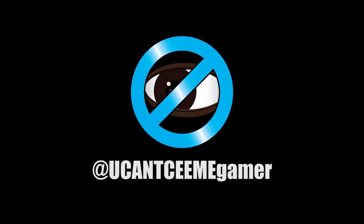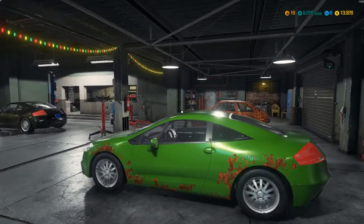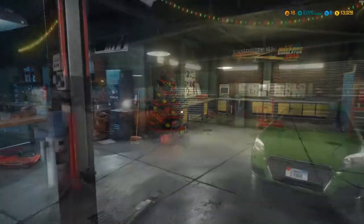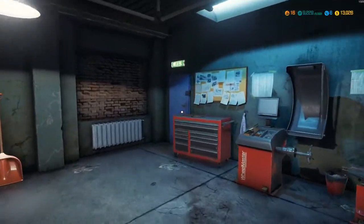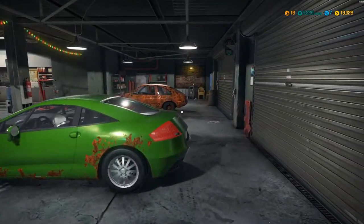What up y'all, back again on Car Mechanic Simulator 2018. If you watched my previous video, I wanted everybody to vote and let me know what car they wanted me to restore. I have four cars - the three that most people want are the Ford Mustang, the Salem Specter which is actually a Camaro, and a Boat with Tilia which is a Corvette.